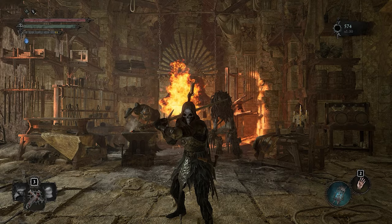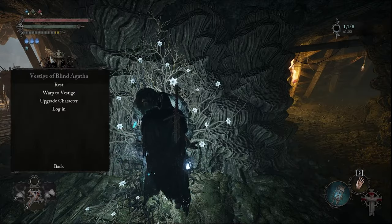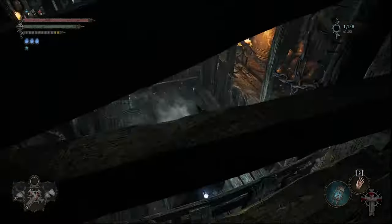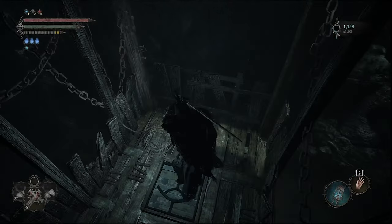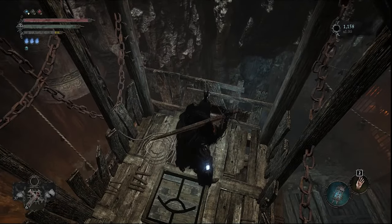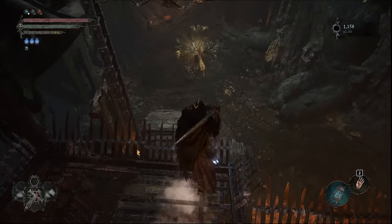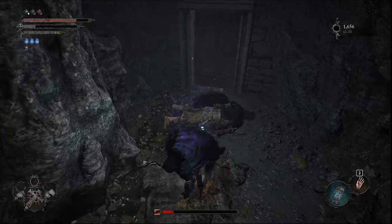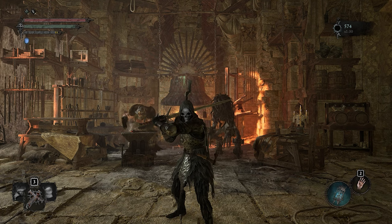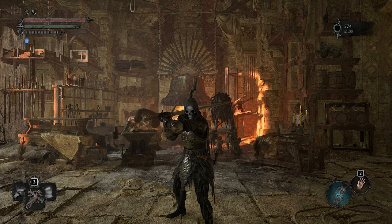Unlock the blacksmith as soon as you can to start upgrading your weapons. To do so, you need to free Galinder from her cell in Pilgrim's Perch. You'll reach the Pilgrim's Perch Bellroom at the vestige of blind Agatha. Continue along the path and you'll eventually come to a lift that goes back to the vestige. Make your way down the lift and kill the enemies there. The shield knight is the one you want to kill, as he drops the prison cell key. Head over to the cage and hand her the key. She and Sparky will be back at the Skyrest Bridge, the hub area of the game. Talk to her there to start upgrading your weapons.